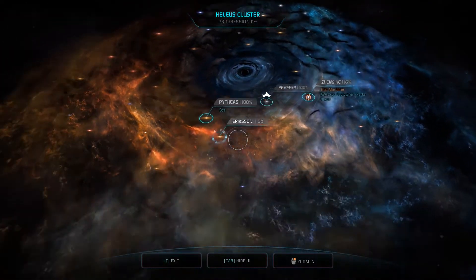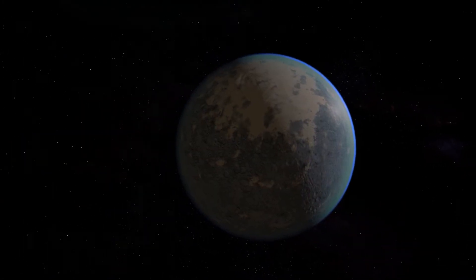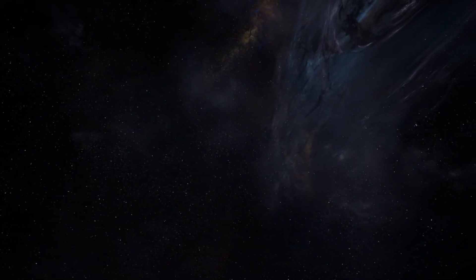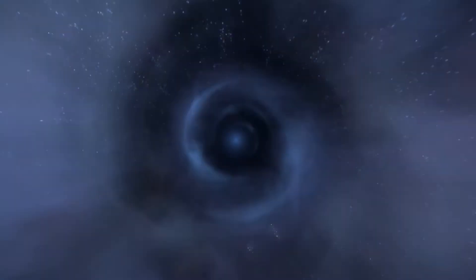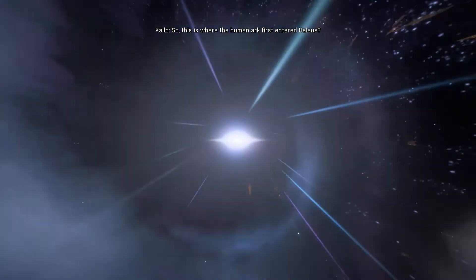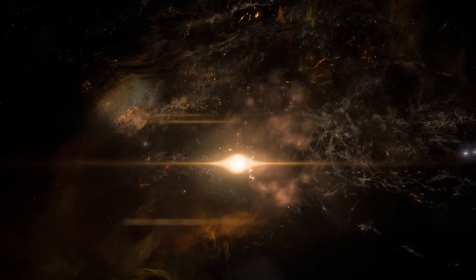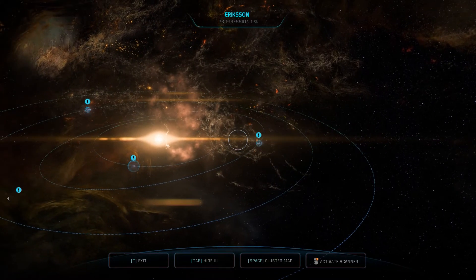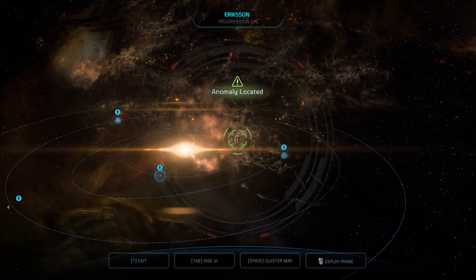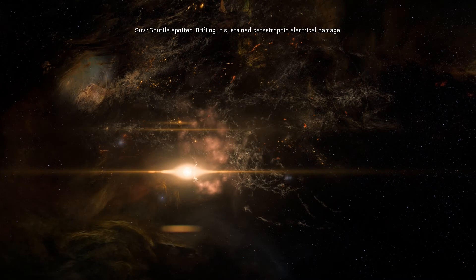So we've got 100% there, 100% there. Ericsson — let's see if there's anything in this system. You'd assume there'd be something in one of them. Around here we go. Oh right, so this is where the weird stuff is. This is Habitat 7, right in the middle of the weird gunk. Let's see what it is.